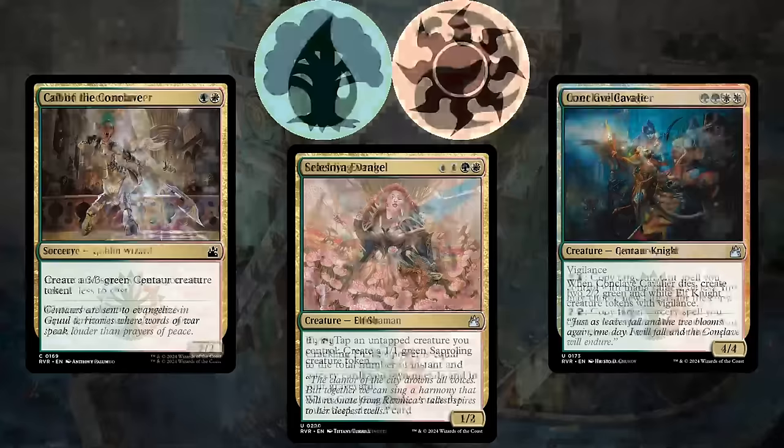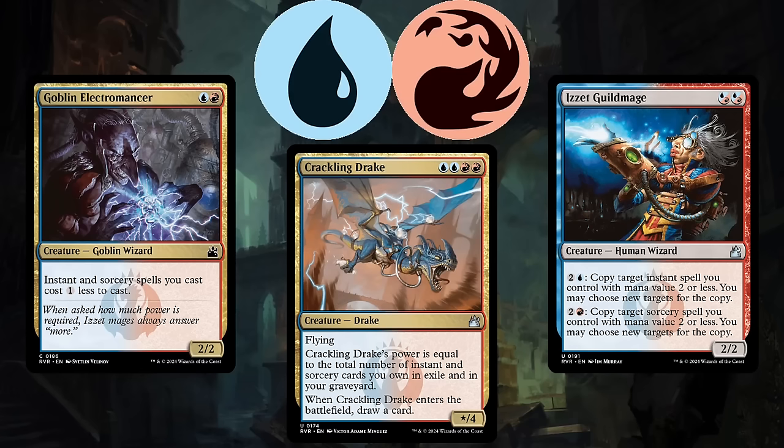Blue-red, or Izzet, is a deck that cares about slinging spells, featuring tons of instants and sorceries. The more you can fit into your deck, the merrier, and a card like Crackling Drake will be a massive threat if you build your deck well.